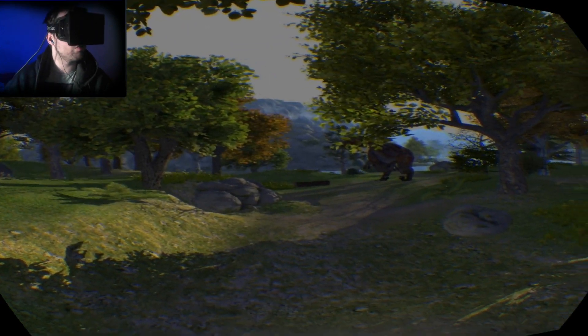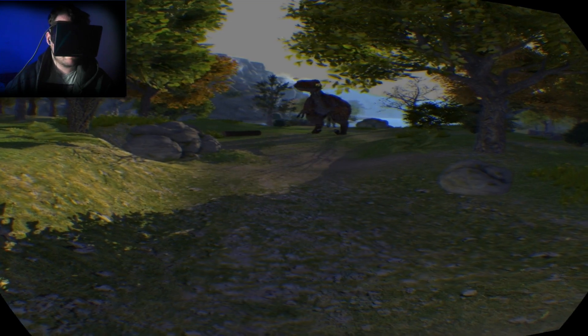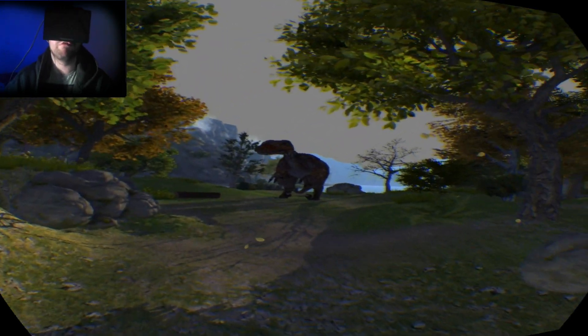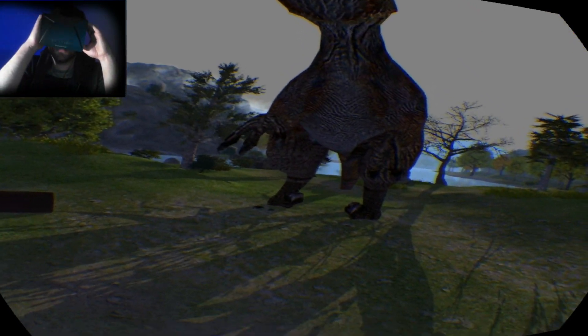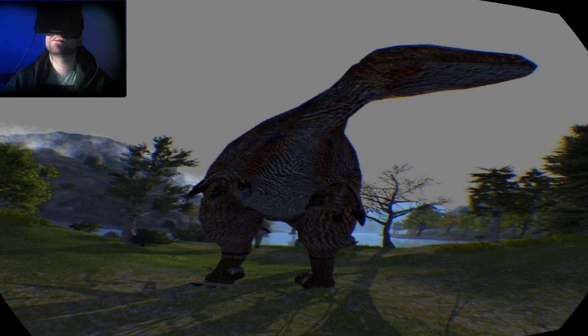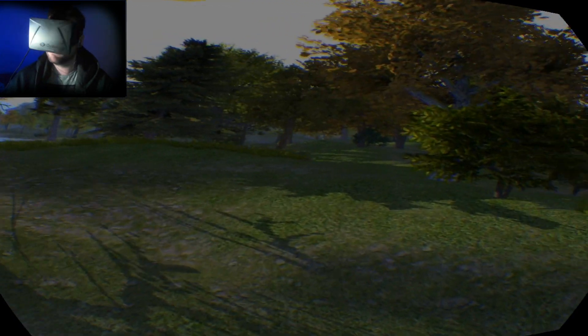Okay, I should say first of all there is no sound in this one unfortunately. This is Jurassic Rift, I believe. Now this one you can move around WASD like so and I can turn left and right with the mouse, and obviously look with the Rift. There are two dinosaurs in the scene, starting with this lovely fellow here. Hello. It's slightly disconcerting — it'd be a lot better with sound, but it's still... let's go over here.